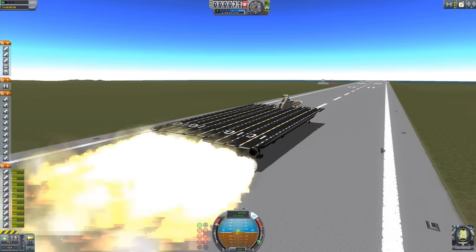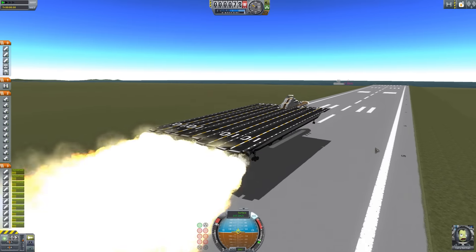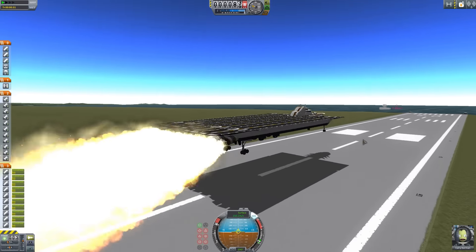The modern propellers, as you can imagine, need fuel and air intakes. Fortunately, one of the hull pieces can hold fuel for you.